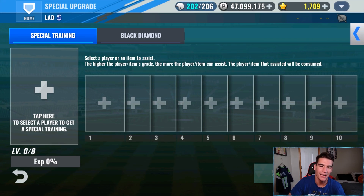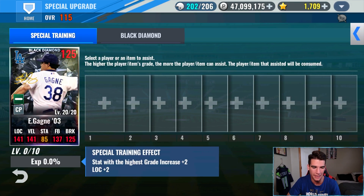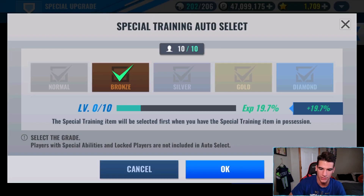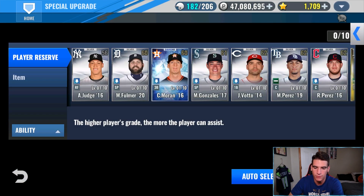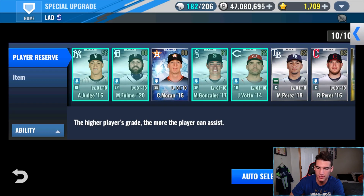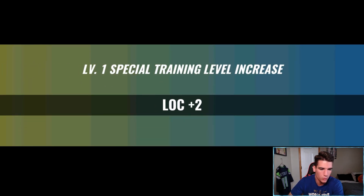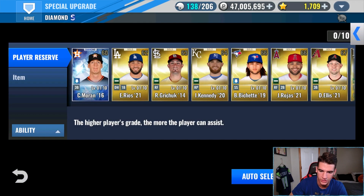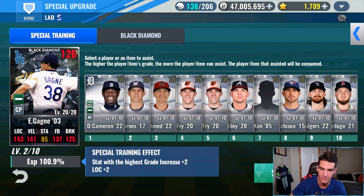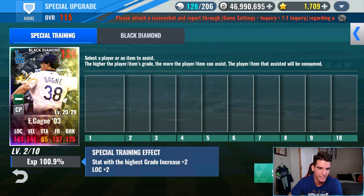Now let's go ahead and special train our new Black Diamond Sig Gagne. I think we'll be able to for sure get to Level 6 and get Diamond Skills, but I don't know how far we'll be able to get past that. We got that little glitch where it doesn't show the cards — all good though. This next set of 10 should get him to Level 1, which will give him plus 2 location. He will get at least 153 location and 151 velo when you do the 12-10. Level 1 done — this next set will get him to Level 2 and give him plus 2 velo.